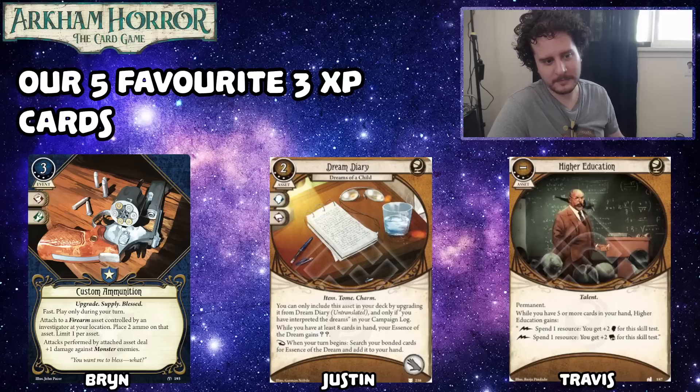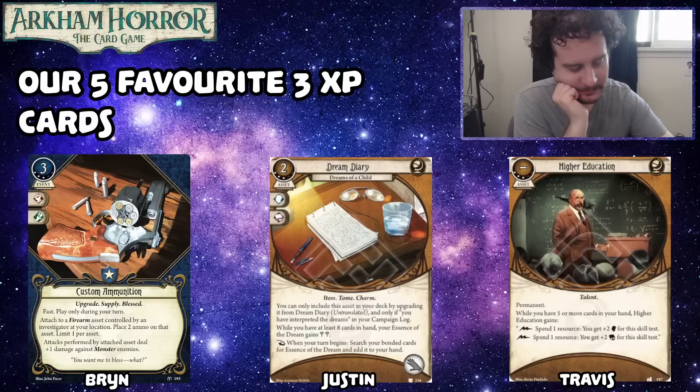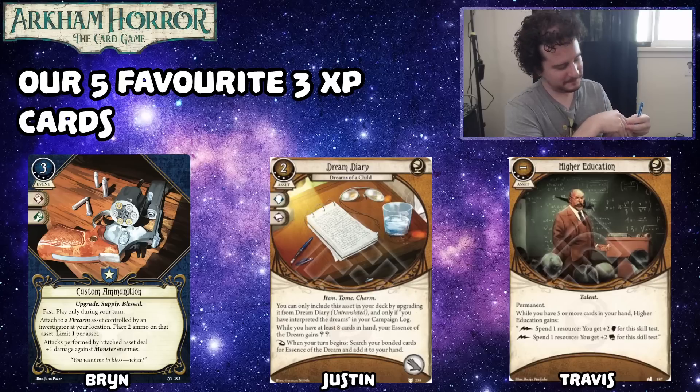This just makes your gun deal extra damage to them. I've only played with it one time, and I was playing an Active Desperation Mark Harrigan deck where I would play the Blue .45 Thompson, stick this on it, then use Well-Maintained — shoot it till it was out of bullets, gain a giant pile of money, throw it at something, gain another big pile of money, then just play all my asset stuff back out. Seems fun. I discovered that Custom Ammunition's plus one damage to monster enemies is probably four or five times more relevant than I thought it was.